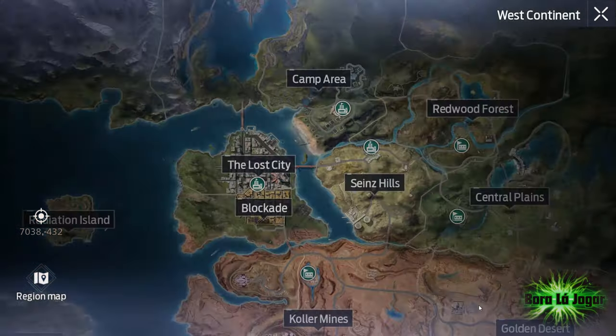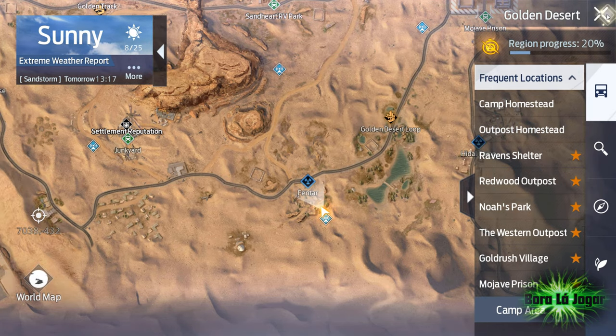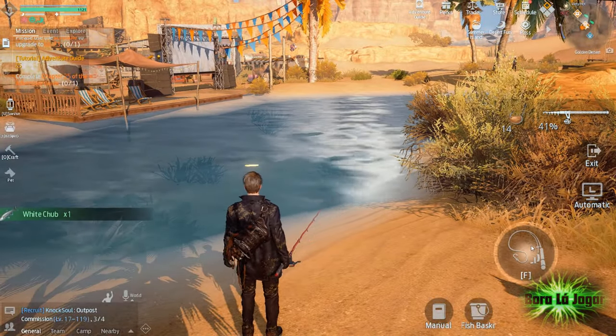After that, come to Golden Desert Map and fish anywhere you want on open waters. I advise here because it's a quicker way. Then you need to fish two white chubs so you can cook them into a fried white chub.